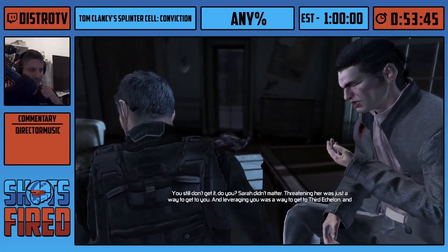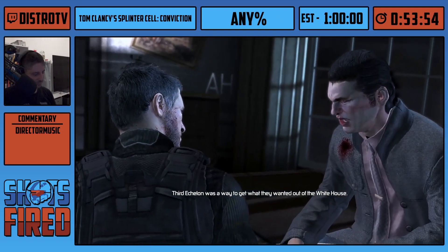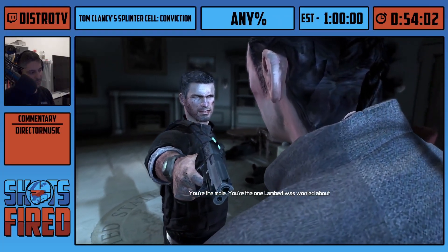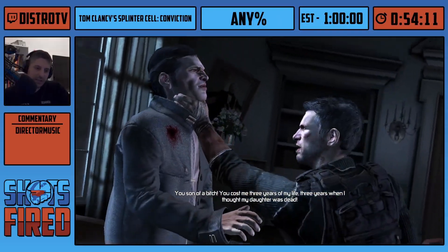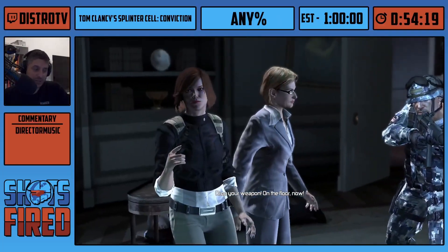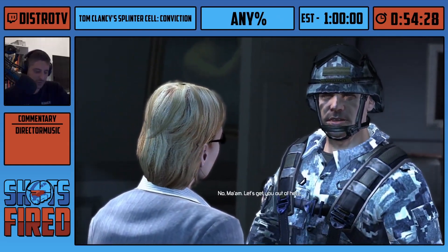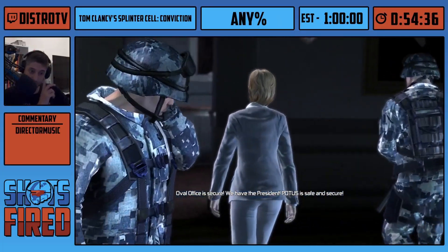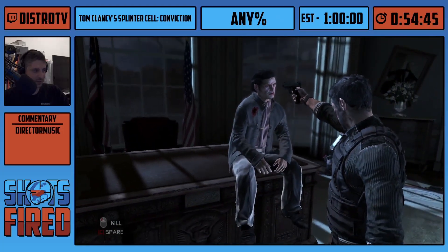We have two options: shoot him or slap him a couple of times, with the choice repeated twice, then at the end you can either shoot him or spare him. It is faster to just shoot him — it fades to black right away and that's when the run finishes. I'll do one slap just to give a reference of what it looks like. The timing will end — I'm going to get to that soon and just press C. And pew — that's it. That's Conviction!